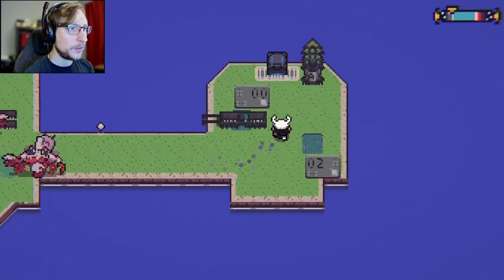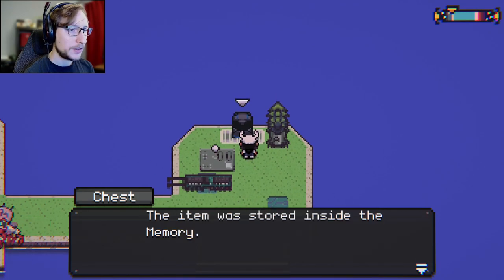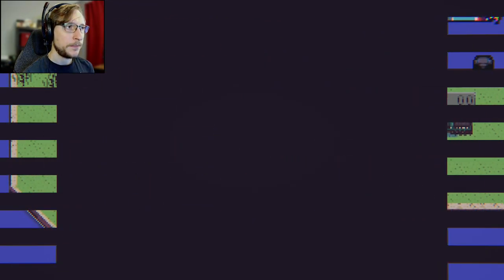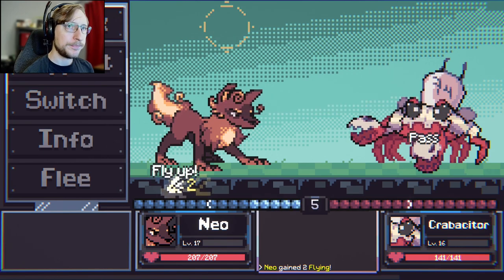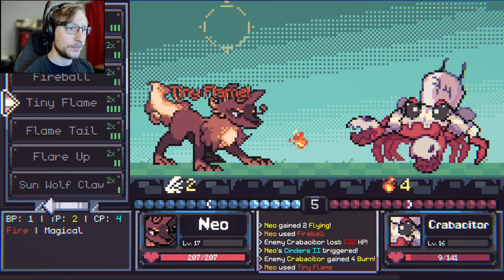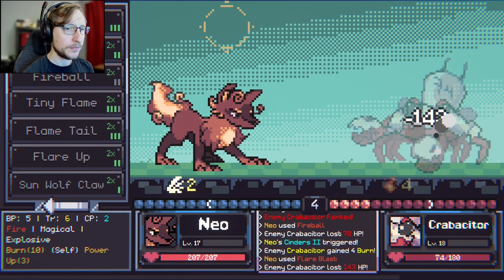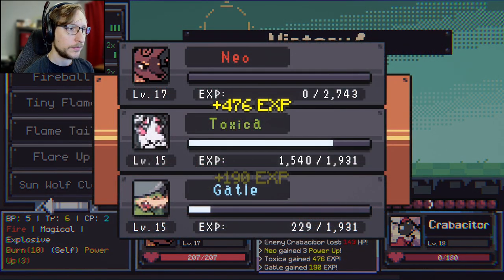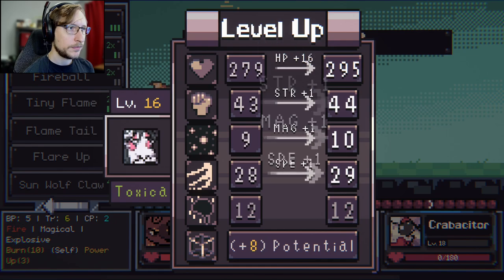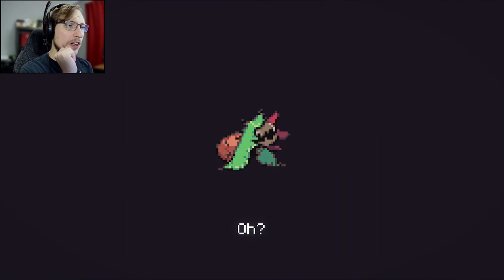Just in case I get in a fight with one of them — rubber gloves. There's a fish here. Guess we're beating these guys up. Metal shell — whoa, our little dude's evolving!